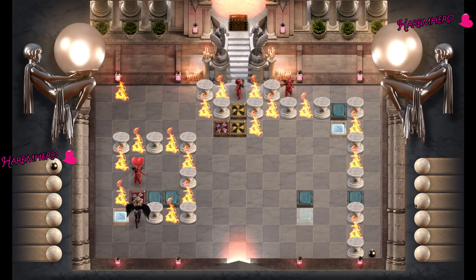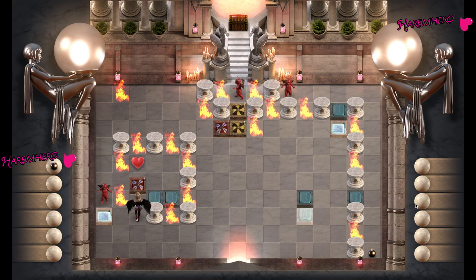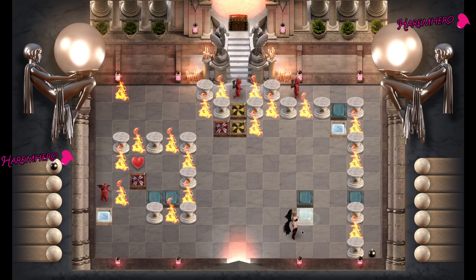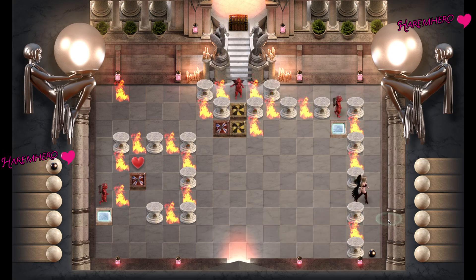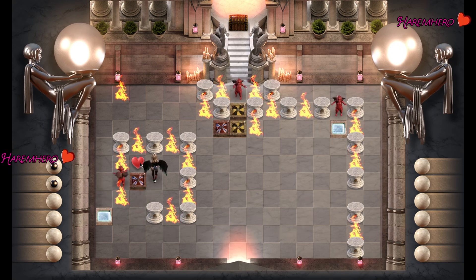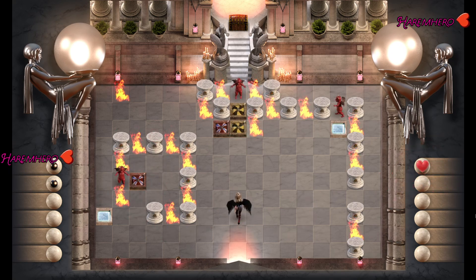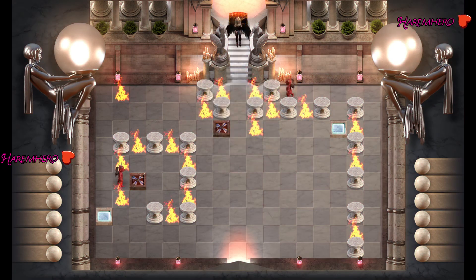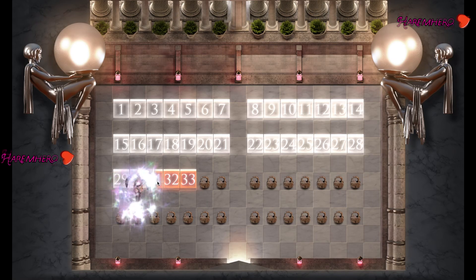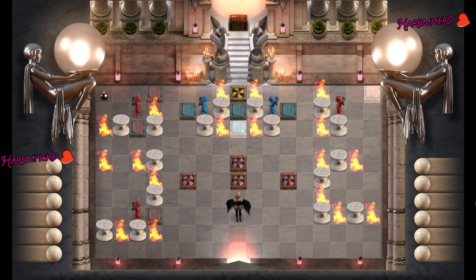Now we just do this — block off the very rare exit so that we can exit safely. We're doing this to get this heart because we cannot actually beat it without getting the heart, because that guy will come at you. And that's it, we solved the puzzle! Now the next one is quite tricky.